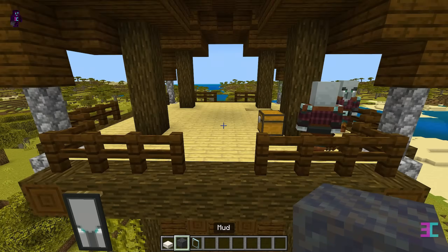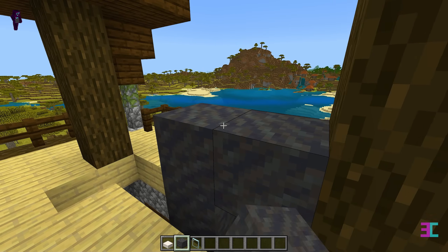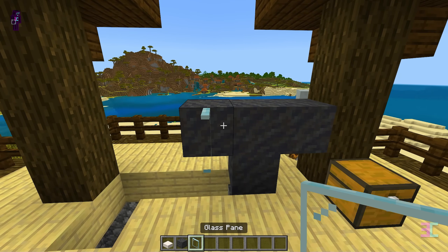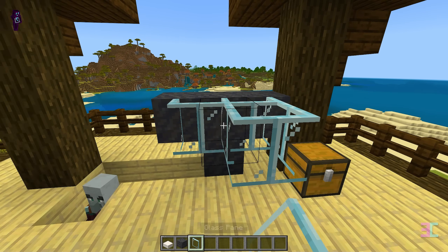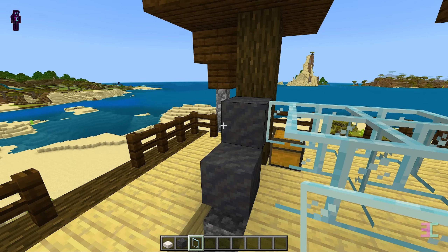Now go up and place 4 temporary blocks on top of this stair like this. Then place 9 glass panes in this order. Once done, you can break the temporary blocks.